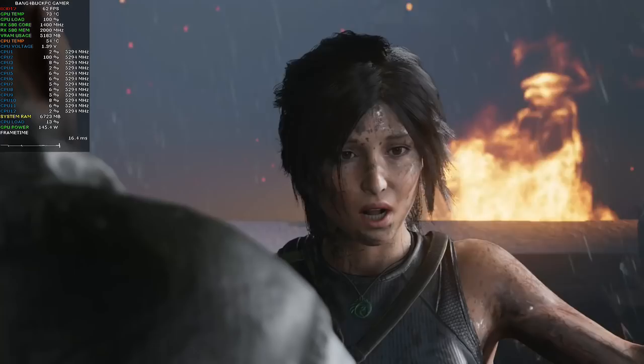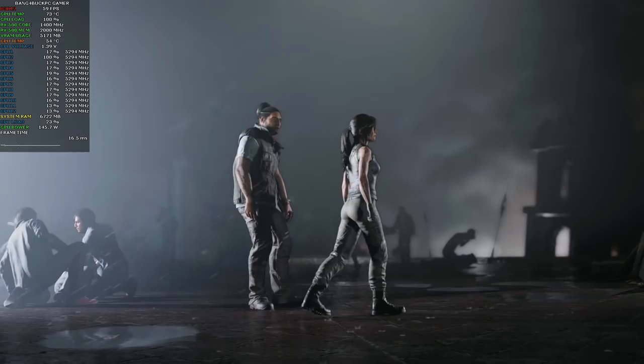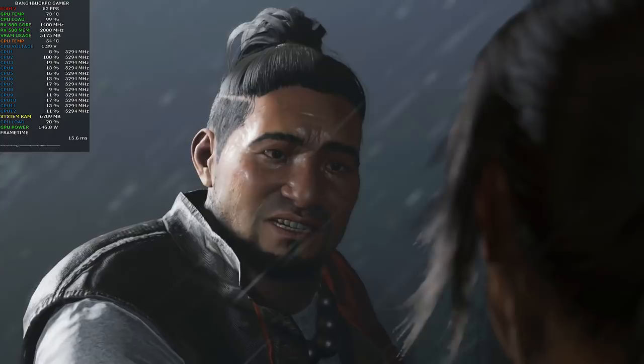In-game cutscene dialogue: 'A man like that — we have to stop him.' 'It's all my fault.' 'We'll figure it out, okay? I promise.' 'No, no, no, no! We have to get to the Hidden City before Trinity — we have to find the Silver Box.' 'Okay, but first we're going to help these people get to safety, and then we'll go after the Box.' 'No, no one is safe — not if he gets the Box first.'